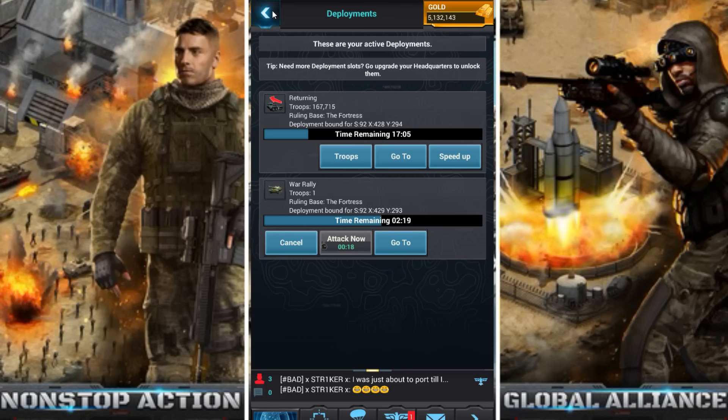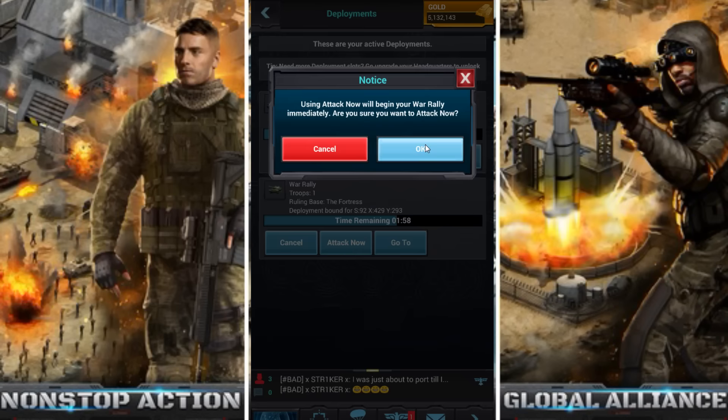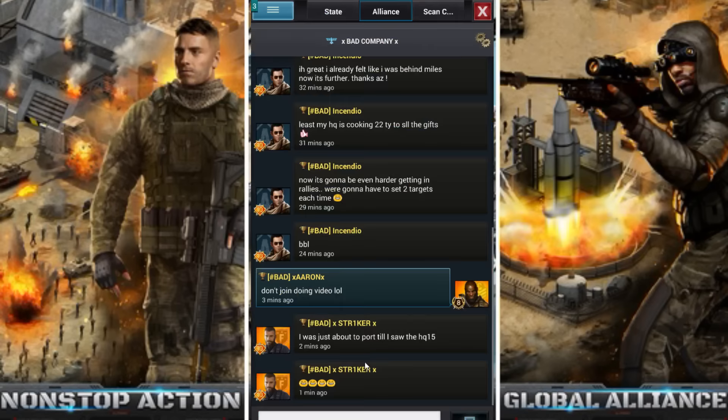A lot of alliances have Line chats, and they use those primarily for posting rally reports, attack reports, and just talking offline. I'm going to attack now — and three minutes later it hits. That's cool, I dig that.